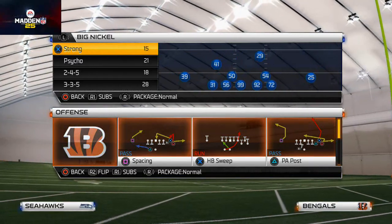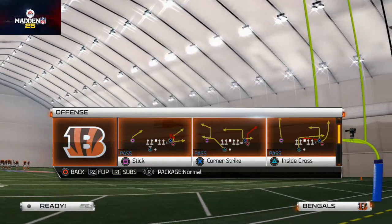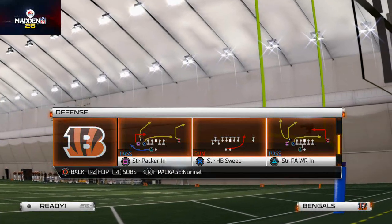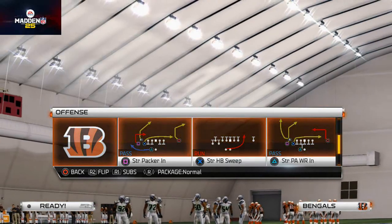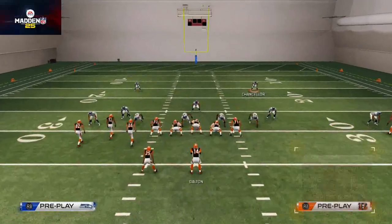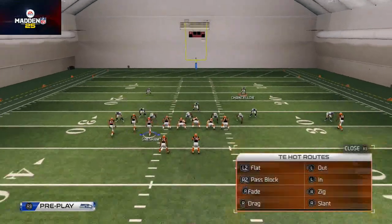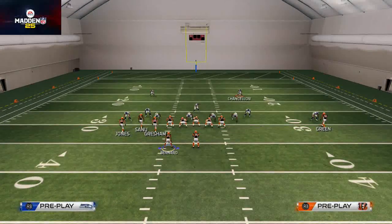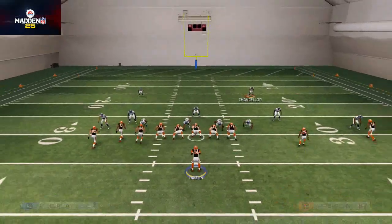The unique ability of the Green Bay Packers playbook — and this is one of the reasons I think a lot of people like it as much as they do — is it has this hidden formation called the shotgun bunch strong, where it puts the halfback on the bunch side. The play that I like to use to beat man to man coverage is the strong packer in. What I like to do is take Gresham and motion the running back — and you can motion your running back, but he's not going to motion behind the bunch like he normally does out of most bunches.